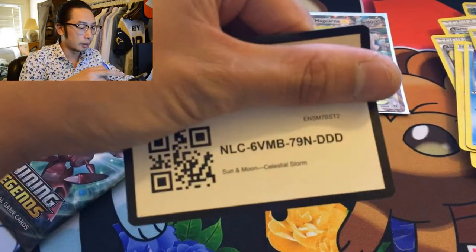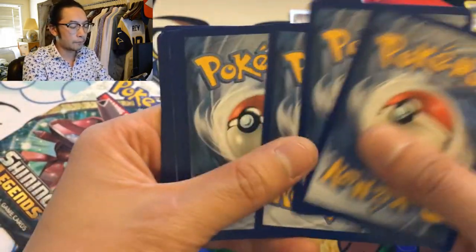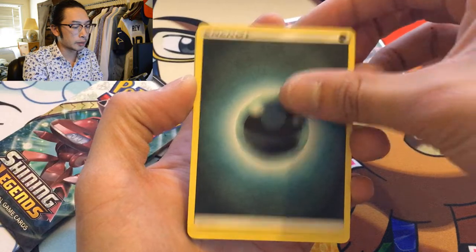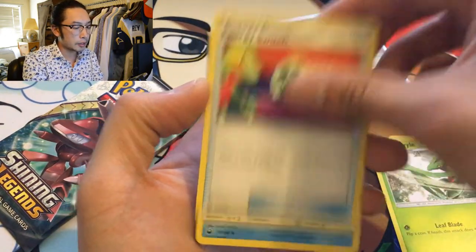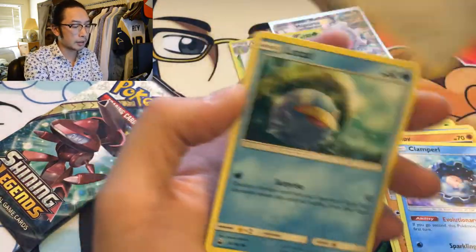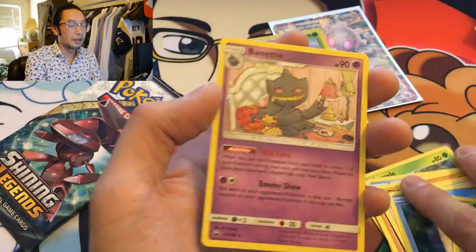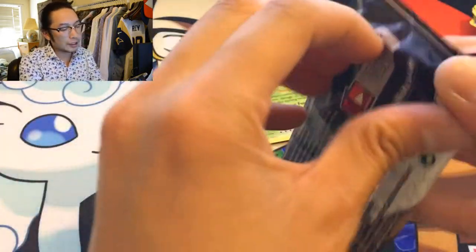Celestial Storm — let's do it! Shrine of Punishment, Grovyle, Energy Switch, Lombre, Clampearl, Skiddo — reverse holo Torchic, Bonnetree — regular rare. Another regular rare. Last pack is Shining Legends. At least we got a holo earlier — it's all good.